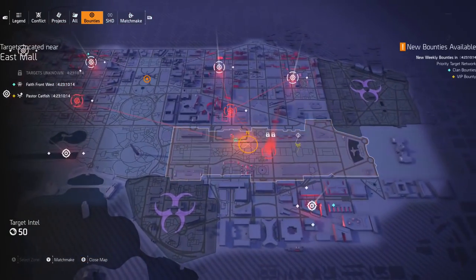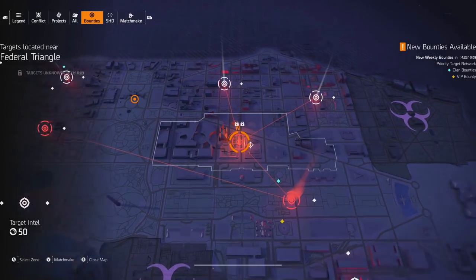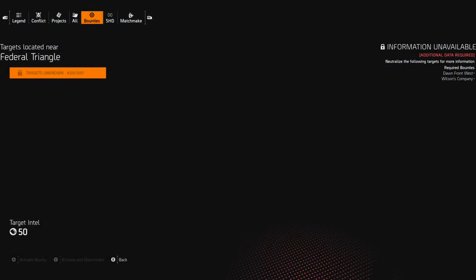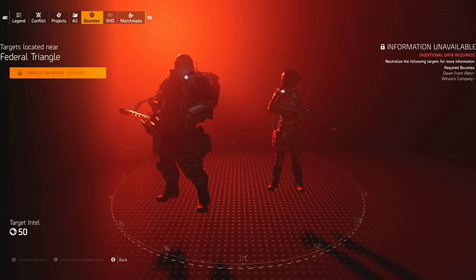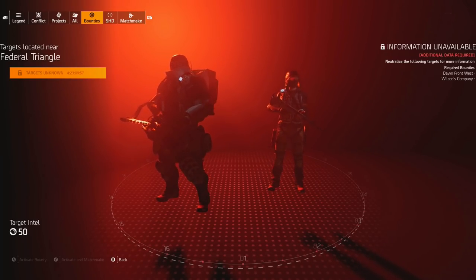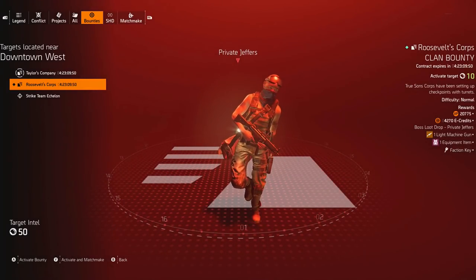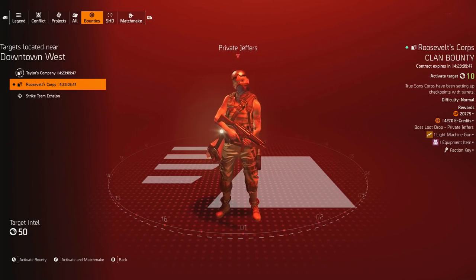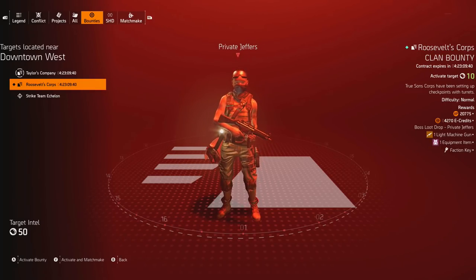Enemies can drop extra loot on top of that. For the heroic bounty I haven't unlocked yet, I'd guess you're probably going to get 5 or 6 high-end drops. One of the best things about bounties is that sometimes you're guaranteed a specific item from a specific category — for example, this one guarantees a high-end LMG. You can get that for any gun class: marksman rifle, rifle, AR, SMG, LMG, shotgun, and so on. So bounties is number 3.